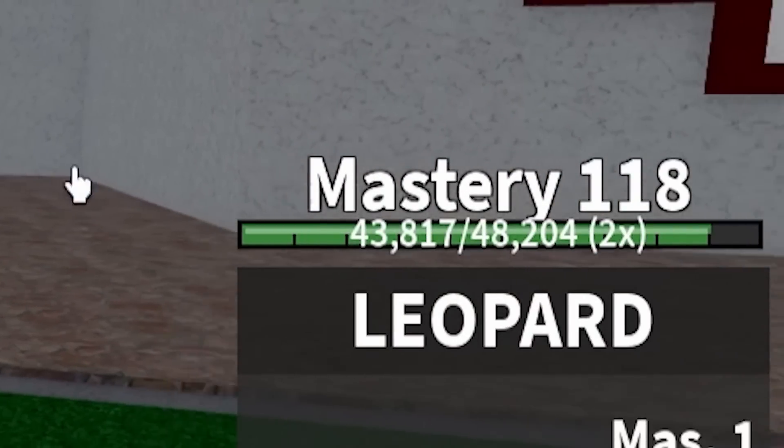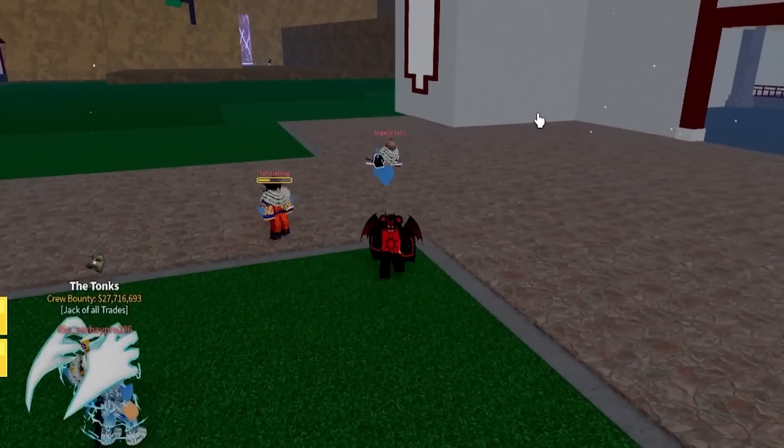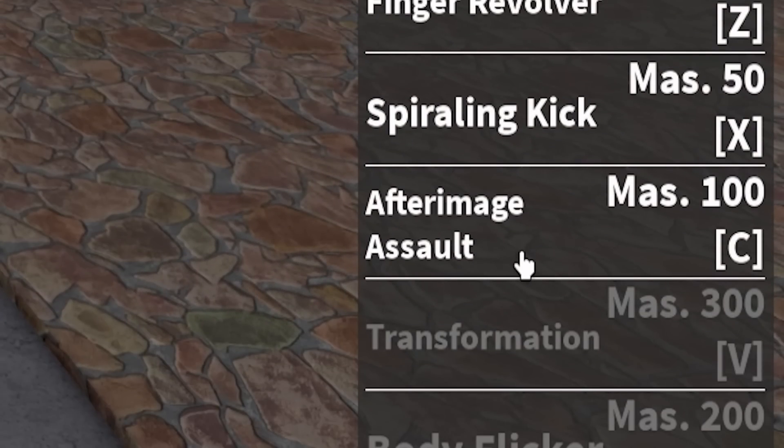We just got over 100 mastery — 118! So if I go ahead and refresh our leopard fruit, we now have our next two moves unlocked called the spiraling kick and the after image assault.